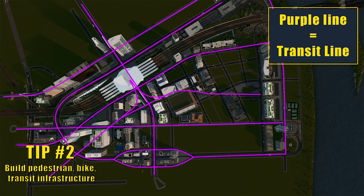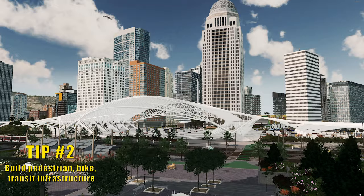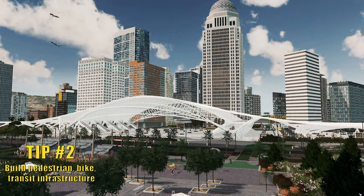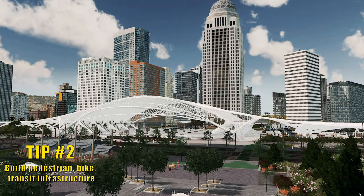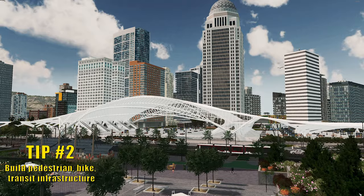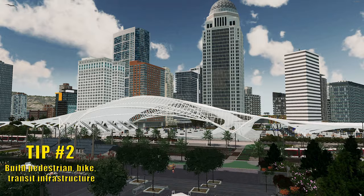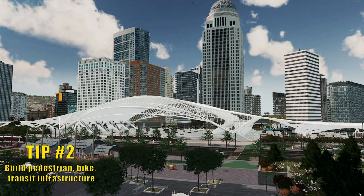As far as transit is concerned, the same principles as the bike lanes apply — your sims should not have to walk more than two blocks to get to a transit line. The type of transit really doesn't matter, but just know that transit that isn't affected by car traffic, like metro, tends to be faster, so your sims are more likely to use it. But at the end of the day, just pick whatever transit you think fits your city or your neighborhood the best.